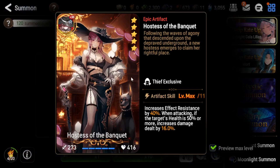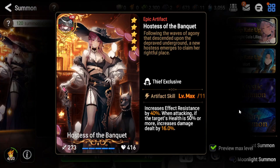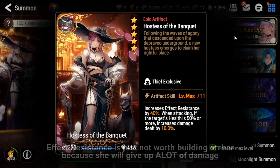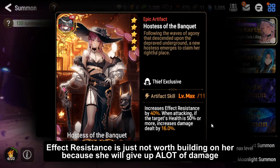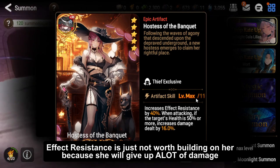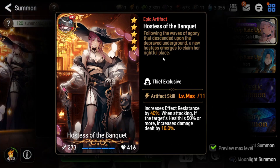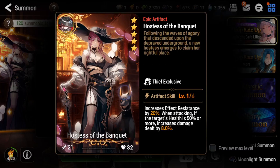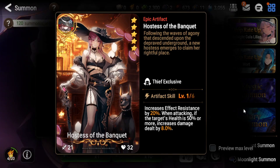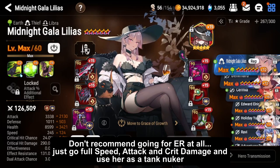Looking at her artifact — this is also a limited artifact — it's an effect resist boosting artifact, because Smilegate wanted her to be an effect-resist-using damage dealer, which in theory sounded good but in practice isn't really worth it. Also, when attacking, if the target's health is 50% or more you'll do extra damage — kind of like Symbol of Unity except you're getting effect resist instead of hit chance. This bonus only works against targets at 50% or more, which is fine since you're usually going to S3 anyway. But you probably won't be using this artifact since she's best built for full damage nuking.